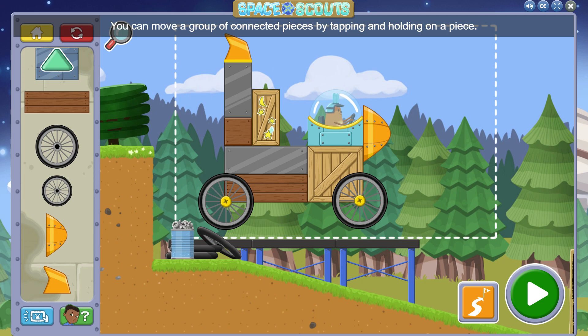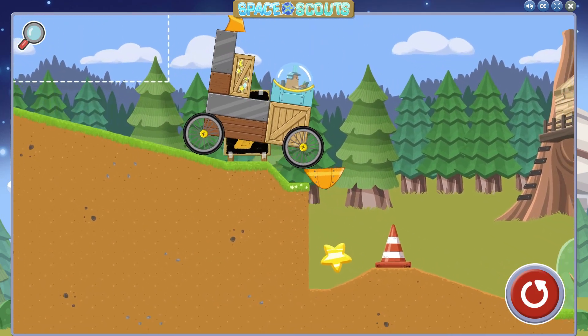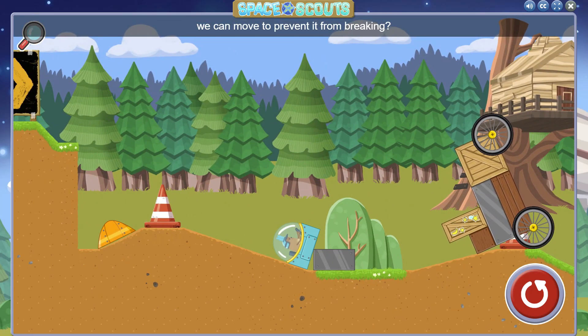You can move a group of connected pieces by tapping. Do you think there are parts on the rover we can move to prevent it from breaking?